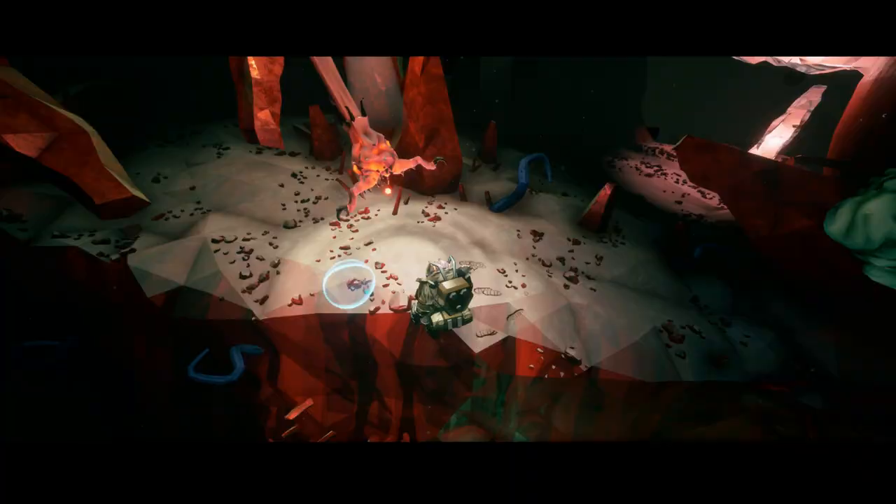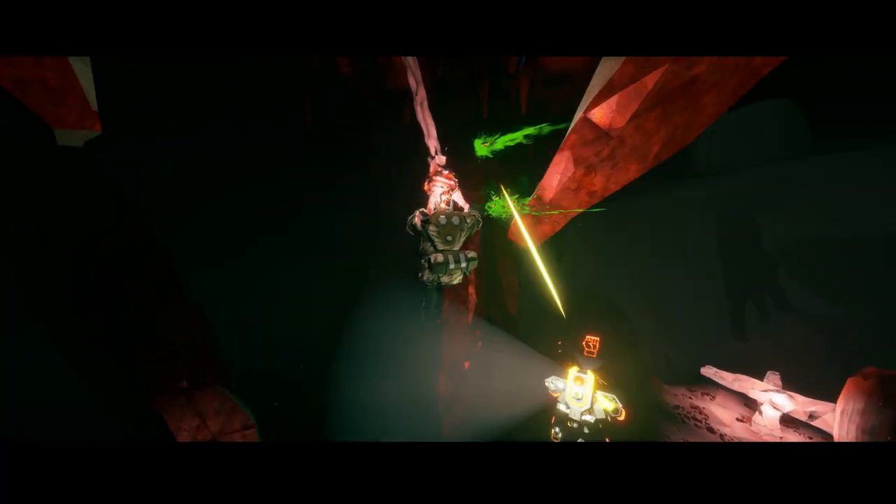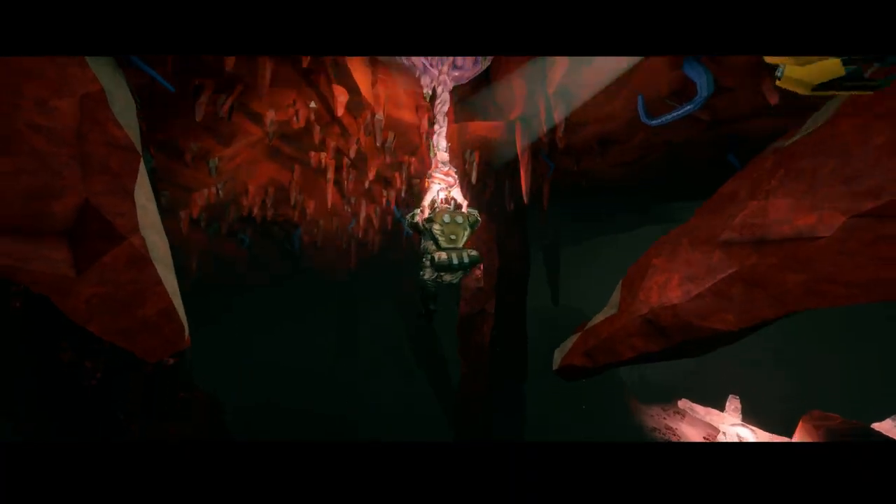Shellbacks are fast-moving, heavily armored hostile enemies that can spawn naturally and as part of swarms, and can only be found in the Salt Pits biome.